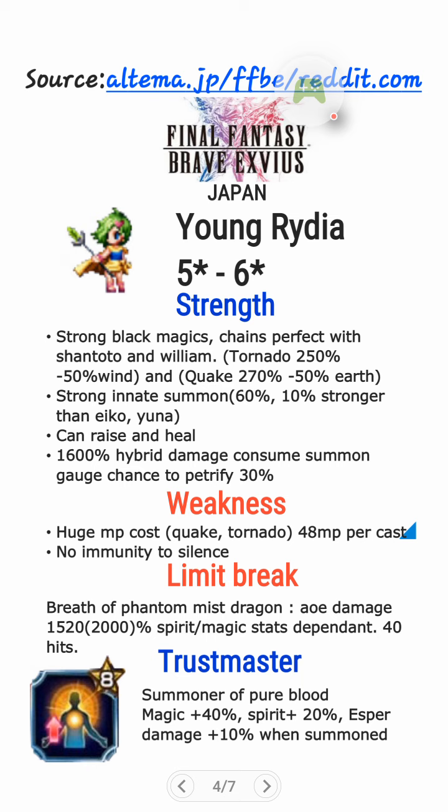Let's move on to Young Rydia. What are her strengths? She has strong Black Magics and she can chain perfectly with Shantoto and William. Because she has Tornado — 250% and minus 50% Wind Elemental — and also Quake, which William has, at 270% and minus 50% Earth Elemental. She also has a very strong innate summon, 60%, which is 10% stronger than Eiko and Yuna. She also can raise and heal. And she has 1,600% hybrid damage, which depends on Magical and Spirit stats, which also consumes your summon gauge but not 100% of it — about 50%, like Yuna — and also has a 30% chance to petrify. If you want to chain in the 12th Legend weapon where you cannot bring any duplicate units, this girl is the bomb.